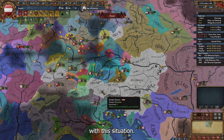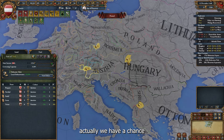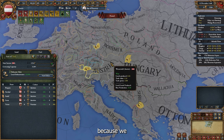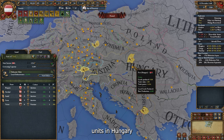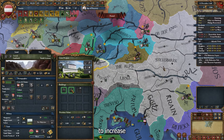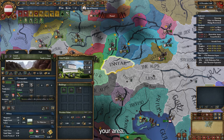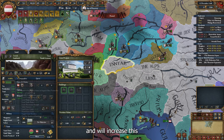We take the gold mine, the personal union, and a little money — no coalition, nobody objects. With this situation we have two gold mines in Europe. We will also get a personal union with Hungary and attack Kosovo after that. Don't forget to increase production efficiency in your core area using the matching culture and religion.